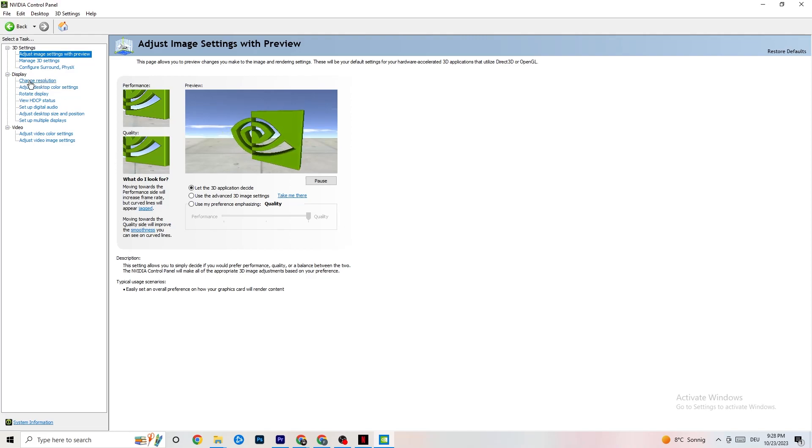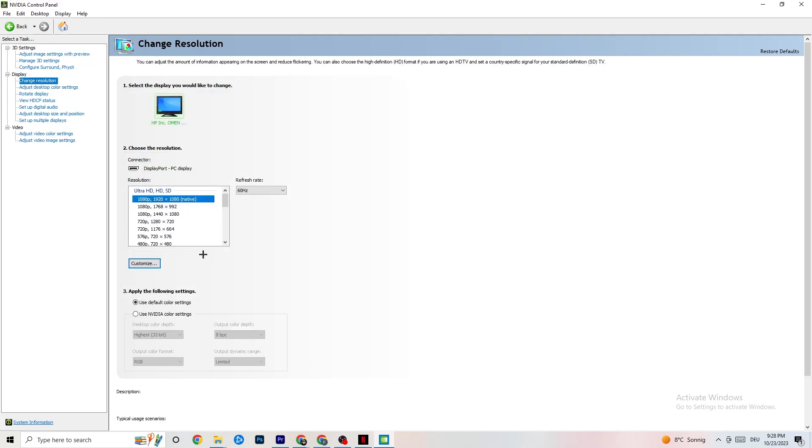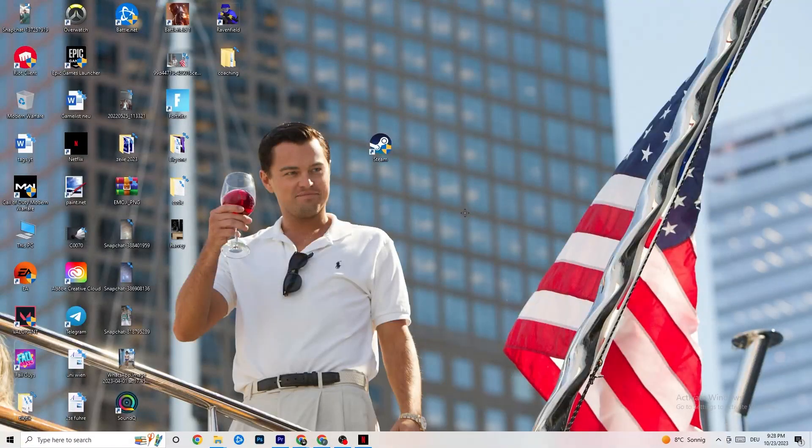Also in the top left, click Display, then Change Resolution. Same as mentioned before — check that your monitor's resolution matches your in-game resolution. If your game is running at 1920 by 1080, set this to 1920 by 1080 here as well using Customize. Once you're finished, close the NVIDIA Control Panel.